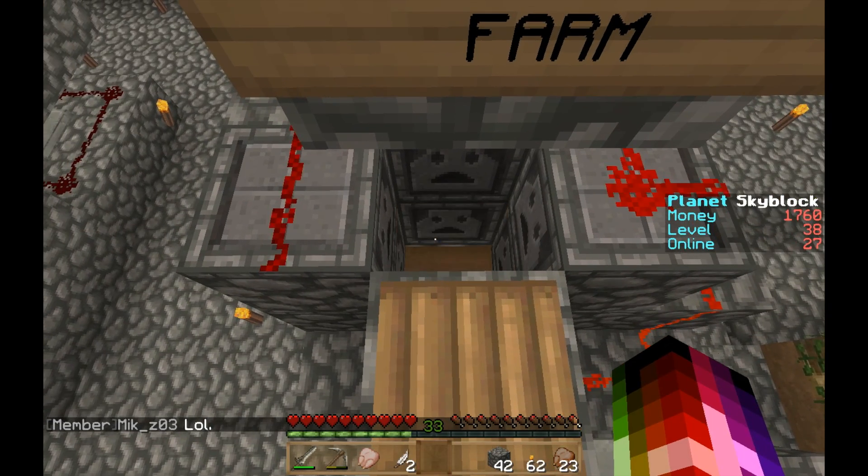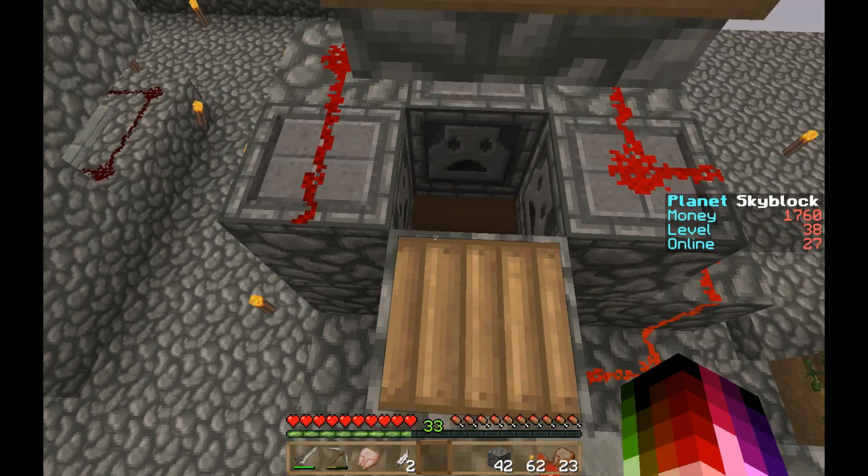And there's a useful tip: if your dispensers are shooting out bone meal and there's nothing in front of them, they actually won't shoot out any bone meal, so you won't be wasting bone meal.